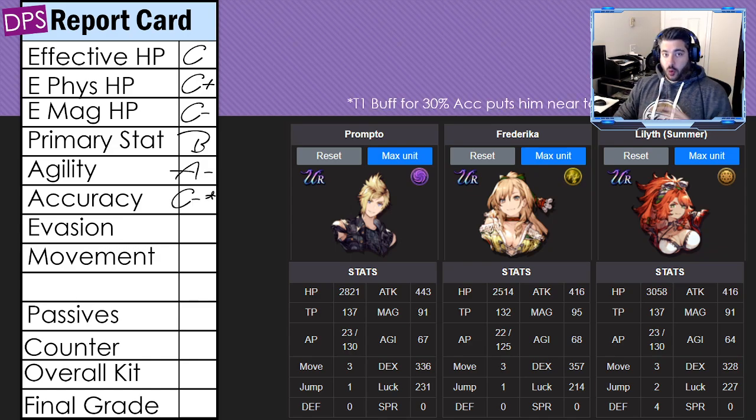Accuracy is actually horrible — C minus, way below average, which is surprising for a missile unit. That said, he has a turn-one potential buff that gives him 30 accuracy, which does close the gap and puts him closer to the top of what characters typically start out with. 30 accuracy to buff himself is no joke, so there's real upside there.